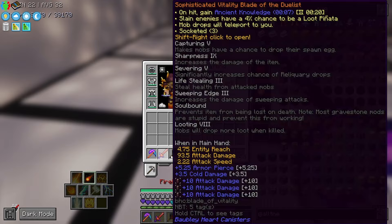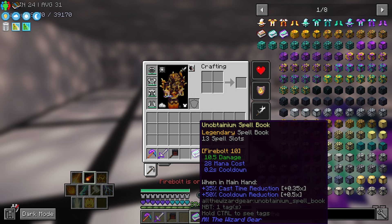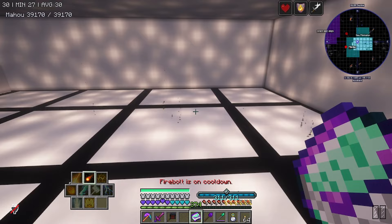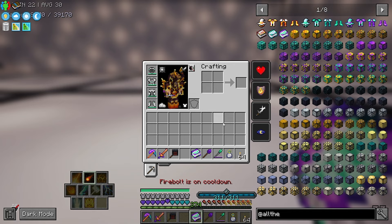It doesn't seem to take any mana — the mana cost is 28 but it doesn't take any from us. Maybe it does if we actually attack something. Anyway, that's a really cool update, I like that.